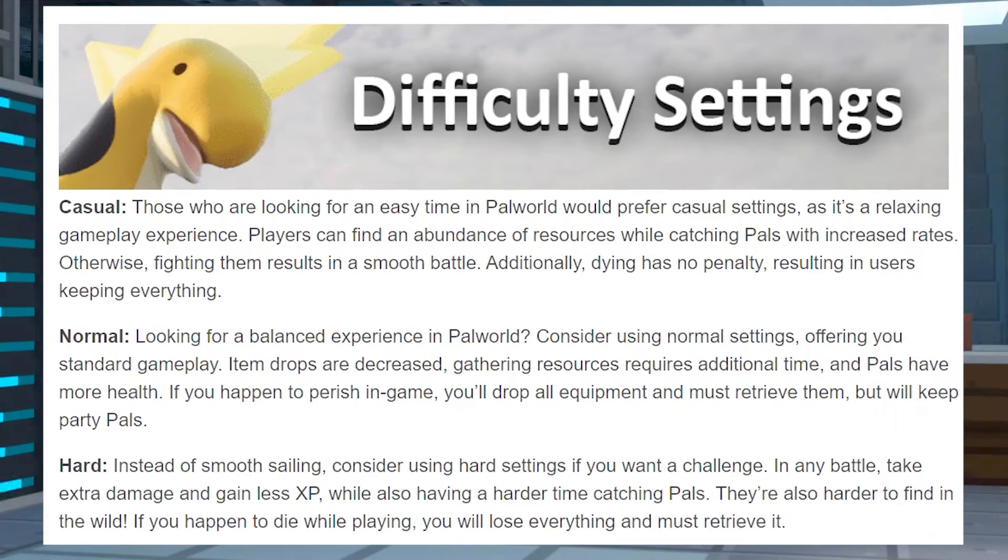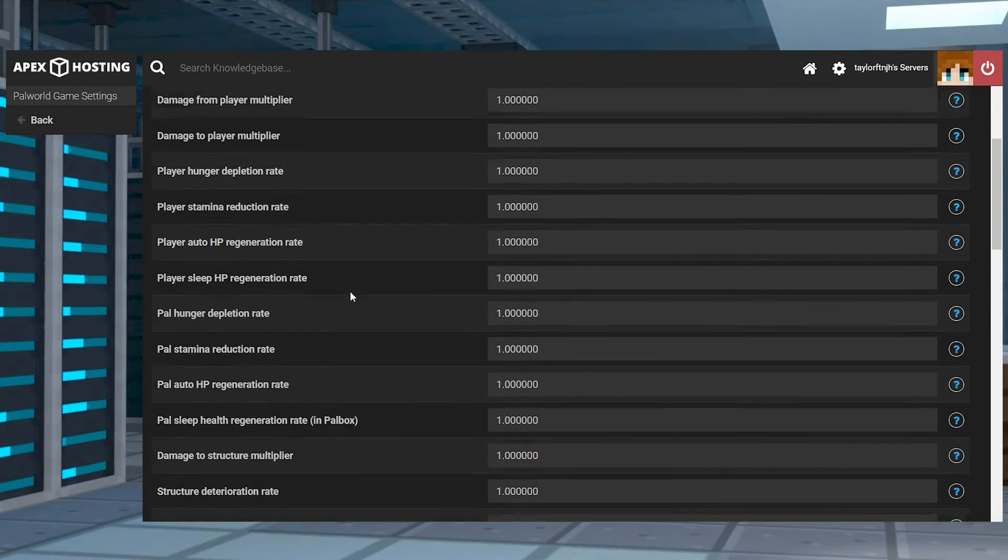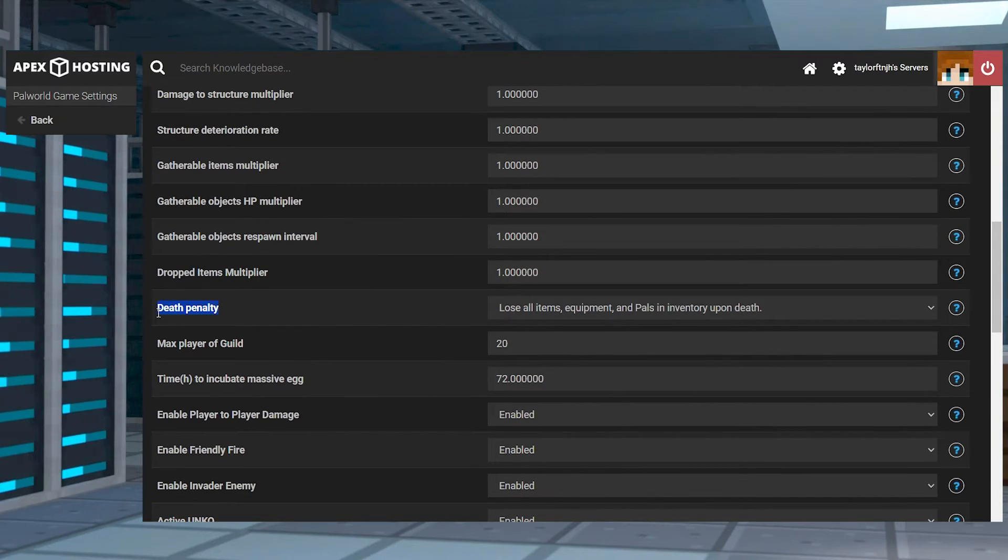In single player and official servers, there are solidified difficulty options, but these don't translate to dedicated servers. Many owners and operators choose to create their own custom settings for this, since the default setup might be unappealing. Because the difficulty setting isn't completely recognized in dedicated servers, in the meantime you'll have to manually configure your options.